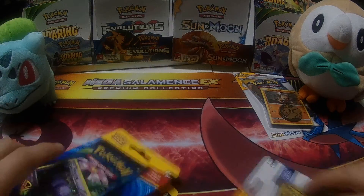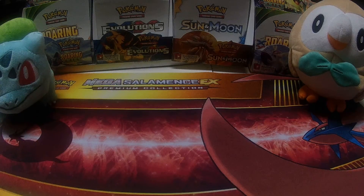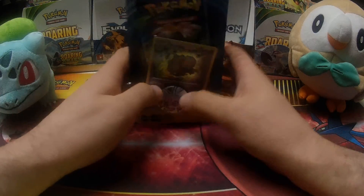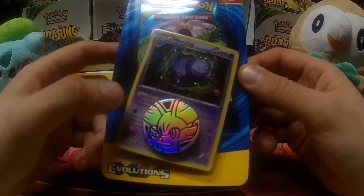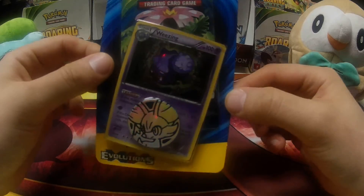We're going to take a look at what we've got inside each one. Joined by my friends Bulbasaur and Rowlet, because it only makes sense for Evolutions and Sun and Moon, even though Bulbasaur's not in the Evolutions set. We're going to go one at a time. Let's start with the first promo blister — I've got a Fennekin coin and promo Wheezing, X and Y number 163.